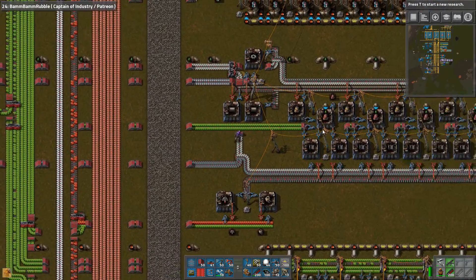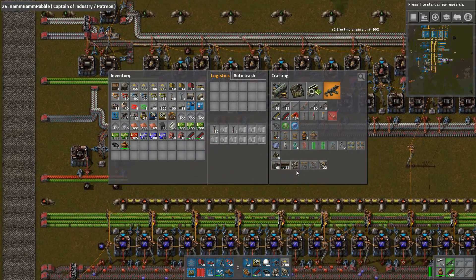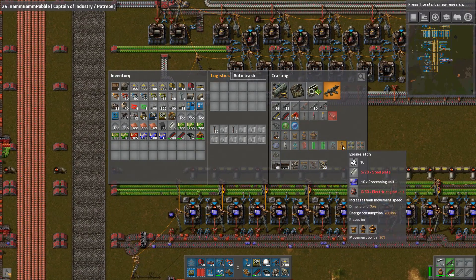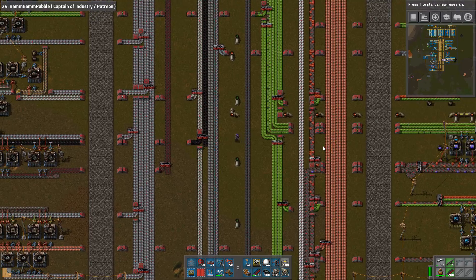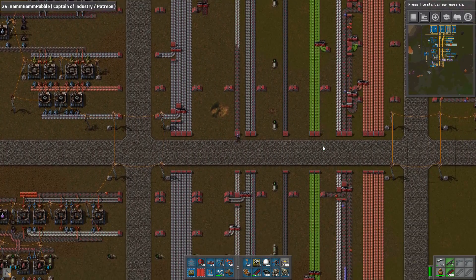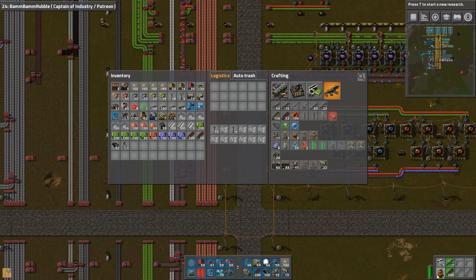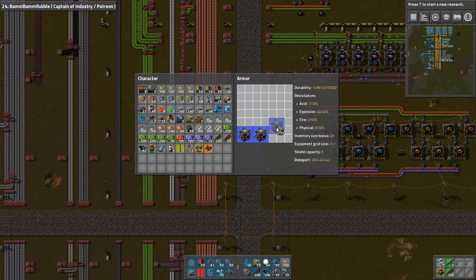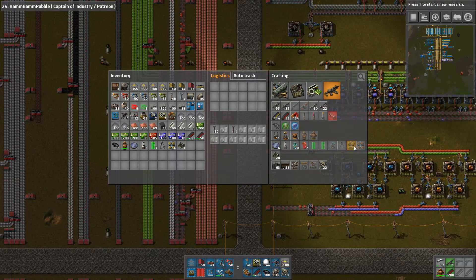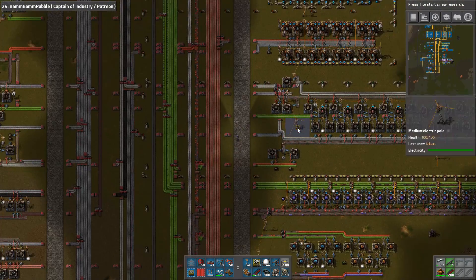Let's have a look up here — that's 60. 60 is enough for two exoskeletons. Do I want more than two exoskeletons? I do actually — I think I want three; I'm gonna be running around a lot. We have our setup. I also need to do that one — that's more personal robot ports, that's a lot of batteries. Let's go up and get some batteries because we're gonna need it.